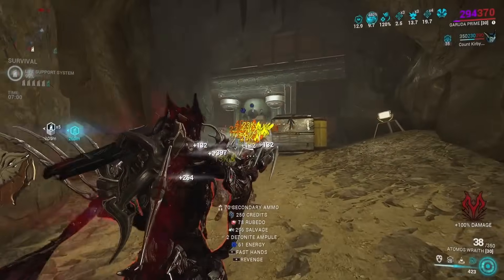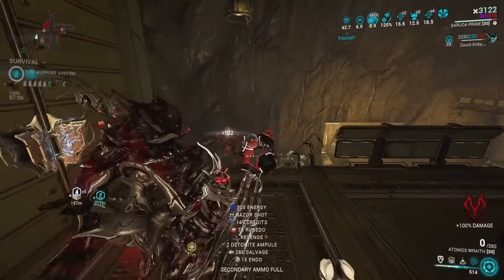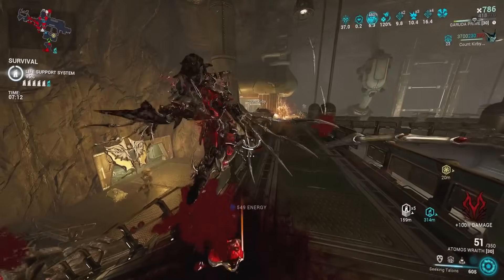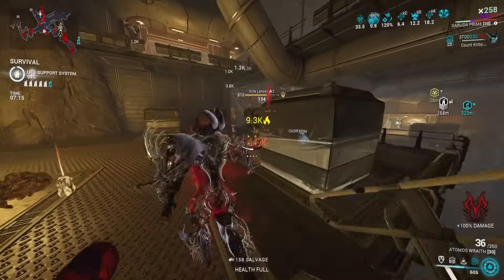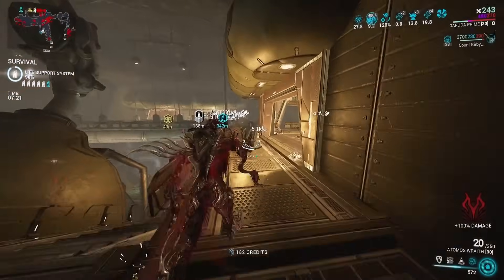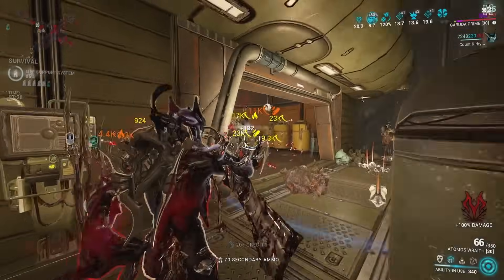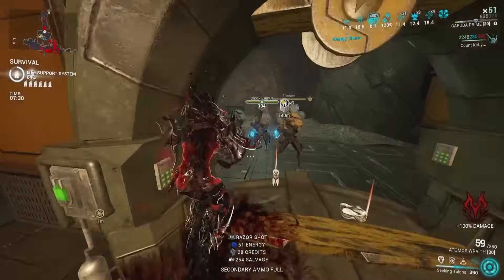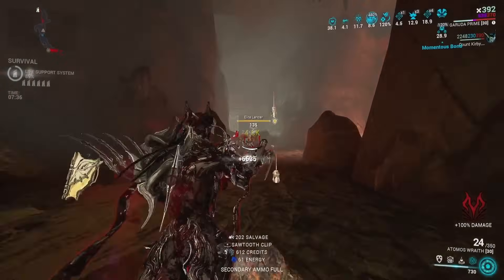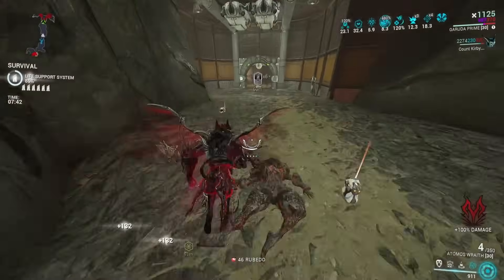If you think Elite Deep Archimedean is hard and you have a bad loadout — say Limbo and the Stug or whatever — this can give you Overguard and make EDA really simple. The Spectre AI can be kind of dumb sometimes though. It's like, quit casting the mini book — the mini book is not helpful; keep giving me Triumph. Triumph is what you need: it's casting double Light Verse and then the Ulti. But it's Spectre AI, so it could decide to do the mini book a lot of times too. I've only seen it cast the mini book and Triumph; I've never seen the bird ability get cast from this Dante Spectre.